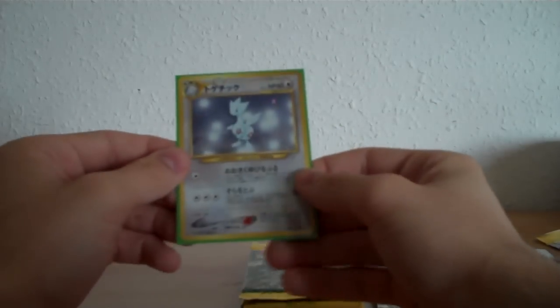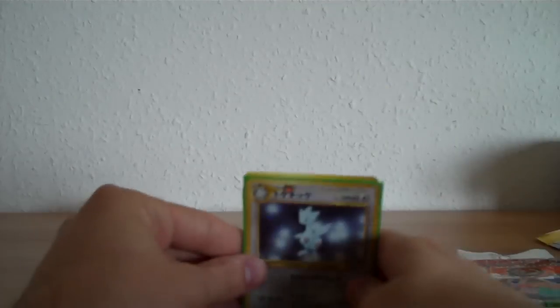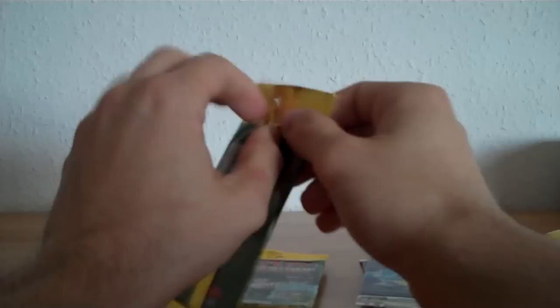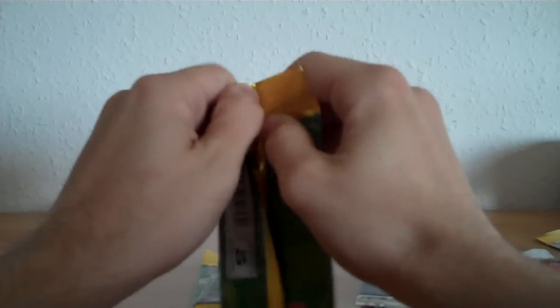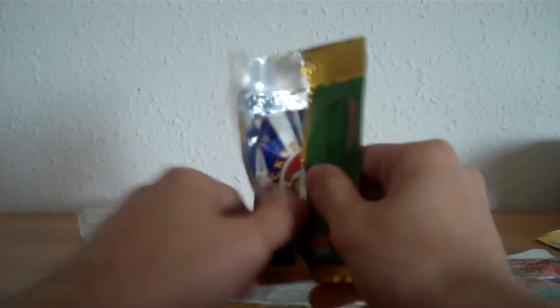Japanese cards are so much higher quality than English cards — they just put more effort into their cards. The next four packs are Japanese Jungle packs, moving on to the classic sets now. Jungle set is the cheapest set, or one of the cheapest sets from the classic sets.